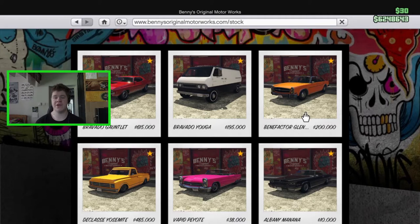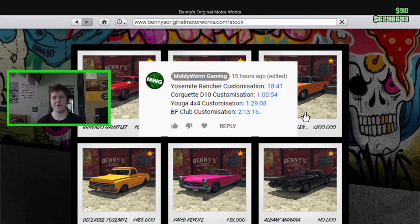If you want to see any customisation for the Yuga 4x4, the De Classe Yosemite Rancher, the BF Club or the new Cockett D10, I did a live stream the other day where I customised all four of those vehicles. If you want to check out the customisation of those, please refer to the live stream. I'll link it in the description below and in the pinned comment there is a timecard for each of the cars so you can skip to the customisation that you want to see.